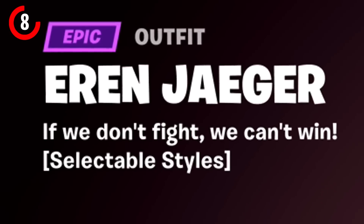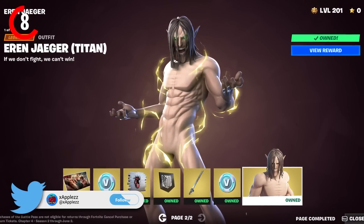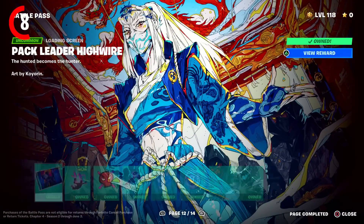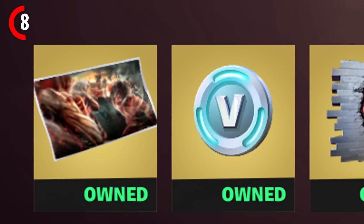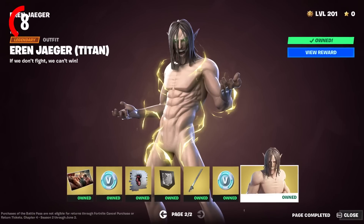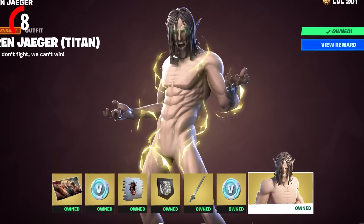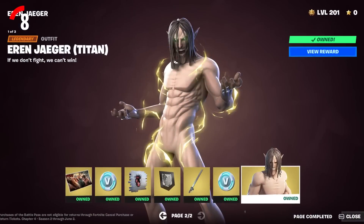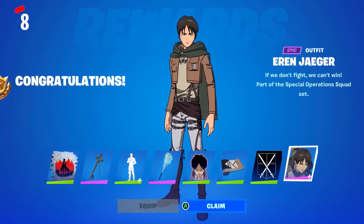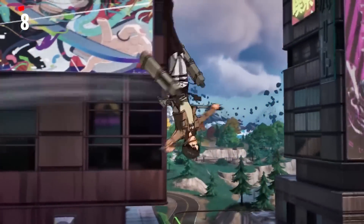Starting with a loading screen, because we haven't got one yet and every Battle Pass skin this season has its own loading screen. We're also going to be seeing some sort of glider and other rewards, most likely some V-Bucks. But we'll actually be getting a second style with a built-in emote — a Titan Shift emote — which transforms him into a Titan style skin, which I think looks insane. Going to be one of the sickest secret skins we're ever going to get, because a lot of people want a Titan style for Eren Jaeger.